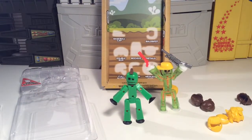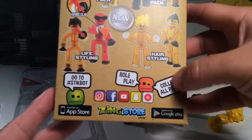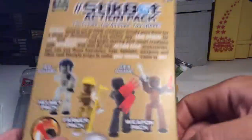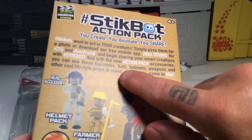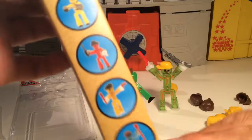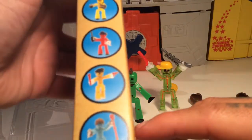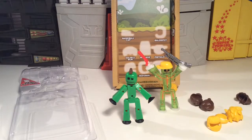Yeah, that's the Stikbot hashtag Stikbot action pack roleplay accessory hair stylings. Look at more of the different packs you can get and the different apps you can use. Go to hashtag Stikbot and you can use the app — go to the Zing Studio app for iOS and Android. Really cool, and it's ages 4 and up. A 41-year-old can play and use it and connect for stop-motion animation, or kids can just kind of bash all these little accessories and make a cool little figure.